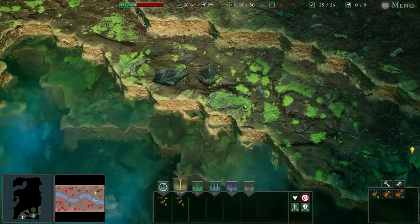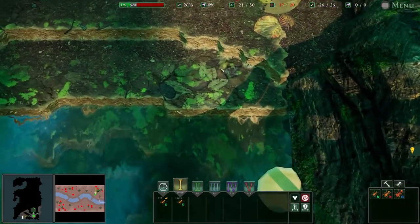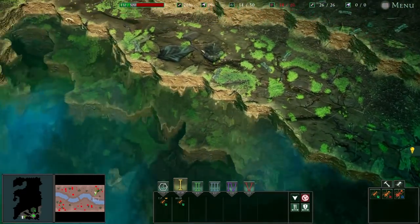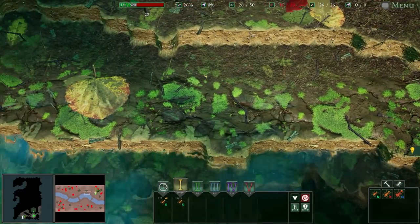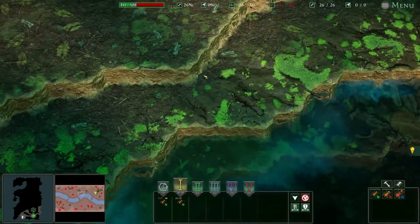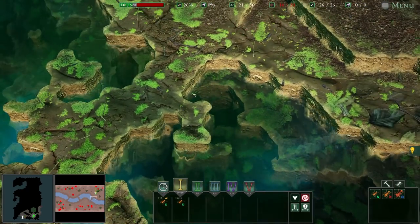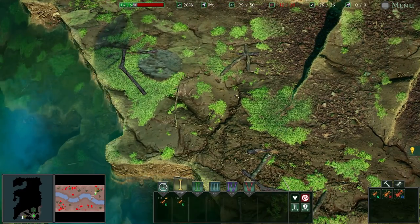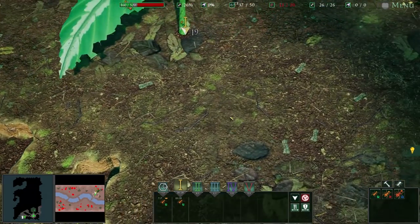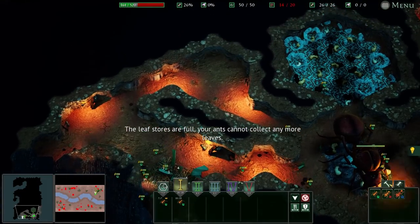I don't think the flooding is going to really bother us, because the flooding is only going to come up to here. So the flooding isn't going to have any bearing on us. I suppose the flooding will take out the bridges, which is the main thing. It's beautiful, isn't it? Look at that - lovely mossy, sticky ground down there. That's absolutely beautiful.